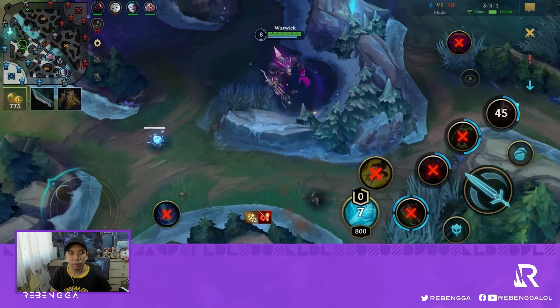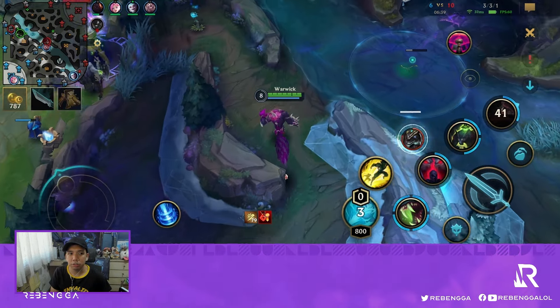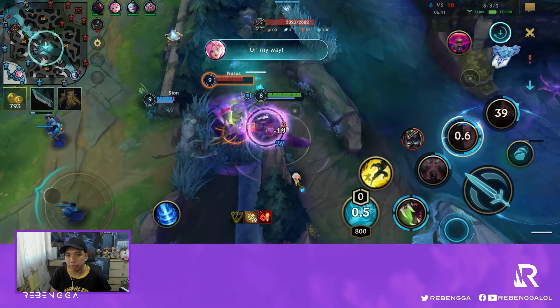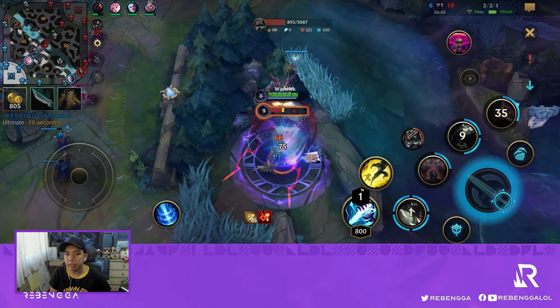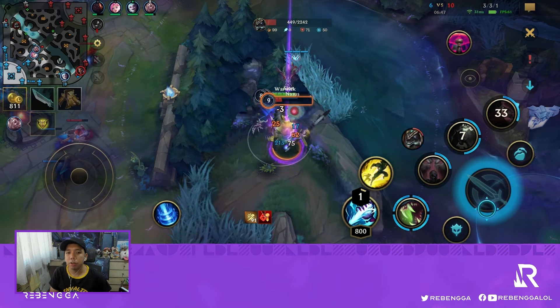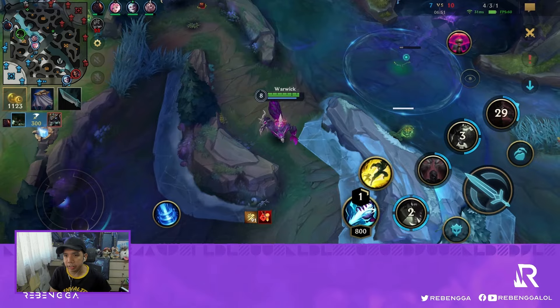We take down the Alistar and path towards Nasus, who has been proxying the minions. He has his Heartsteel, but we fear him away. Since there's a high chance he's going to flash, we have our first skill ready. Knowing that he has no flash, we're just able to get the kill.